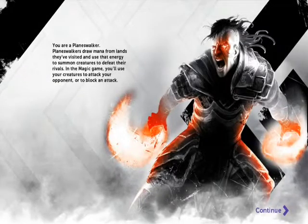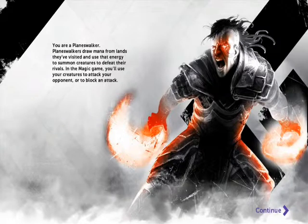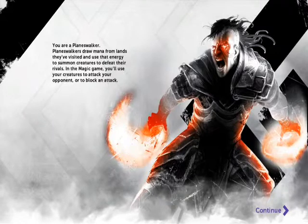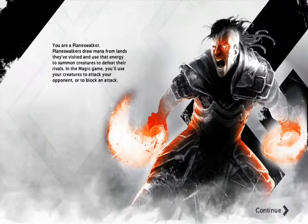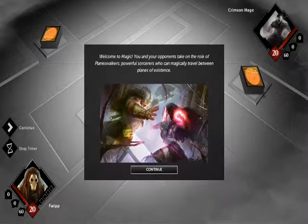You are a Planeswalker. Planeswalkers draw mana from lands they've visited, and use that energy to summon creatures to defeat their rivals. In the Magic card game, you'll use your creatures to attack your opponent, or to block an attack. Well, that's a very simplified version of an introduction. Welcome to Magic 2015, a game I've never played yet, and obviously the direct sequel to Magic 2014. You and your opponents take the role of Planeswalkers, powerful sorcerers who can magically travel between planes of existence.